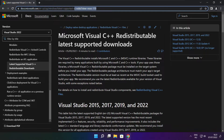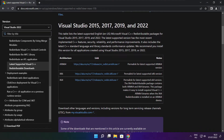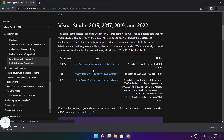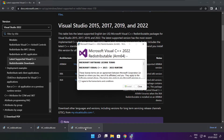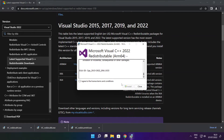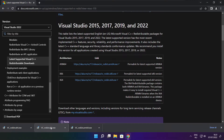Go to the website link in the description. Download three files. Install the downloaded files. Click I agree to the license terms and conditions and click install. If it fails to install, no problem — repeat for the others.